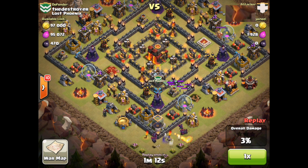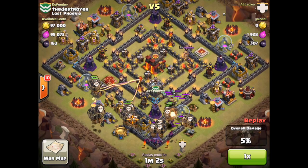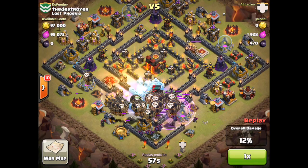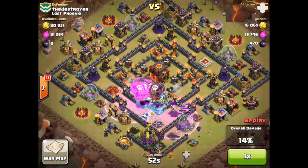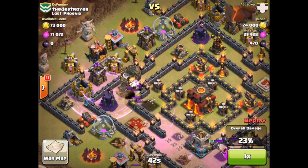Any good balloon-minion attack is going to start out with balloons and rage targeting those air defensive structures. Normally you want to try to get those balloons spread out — kind of like what he did here — except if you had looked closely at the map you could have actually predicted that once those outer cannons were taken out, all these balloons would converge towards the middle, targeting that air defense and that wizard tower.